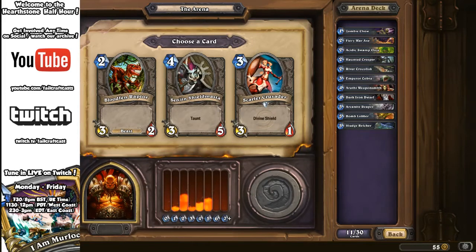Next: Bloodfen Raptor, Sen'jin Shieldmaster, or Scarlet Crusader. Bloodfen Raptor is a solid 2/3-2 — good attack, reasonable health, good for its point in the game. Sen'jin Shieldmaster is a brilliant basic — for any new players, just throw two of those in your deck. It's a taunt, 3 attack, 5 health, real solid. Scarlet Crusader: good for trading, good for Paladin decks, 3 attack 1 health, can use it with Blood Knights. People are all voting Shieldmaster and that's definitely a Sen'jin.